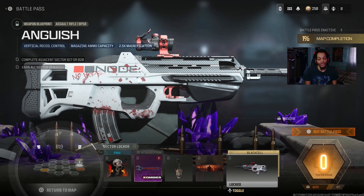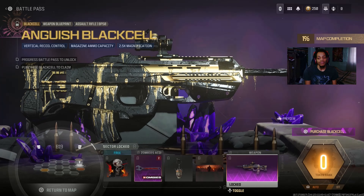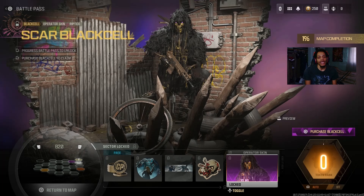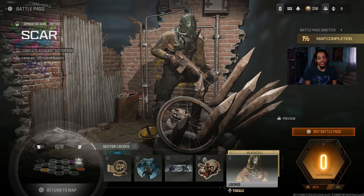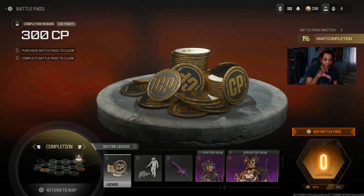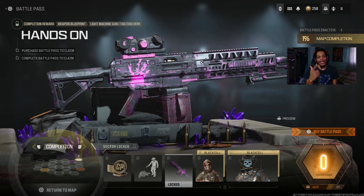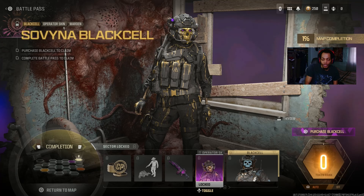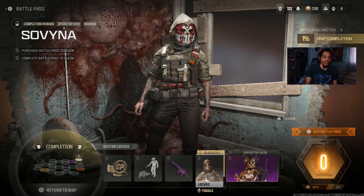Then we got another black cell for another DLC weapon — the BP-50 sword rifle. Calling cards, emblems — my bad. An aftermarket tool so you get the black cell one and the normal one. We got a charm, calling card, the normal BP-50 sword rifle, and the black cell version right there — looks kind of cool. Then 100 COD points, emblems, calling card, weapon sticker, and I think a new operator — normal skin and black cell skin. The final battle pass item at tier 100 gives you 300 COD points, a finishing move, and a Tacvex revolver LMG.